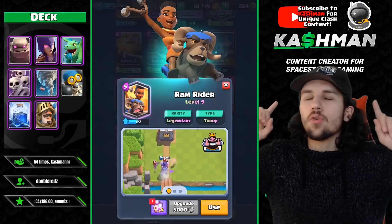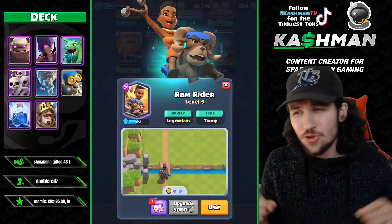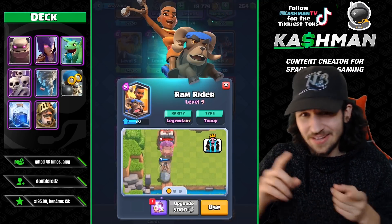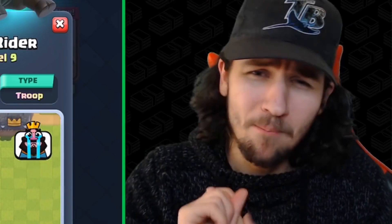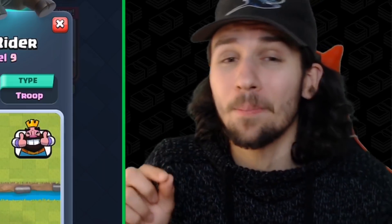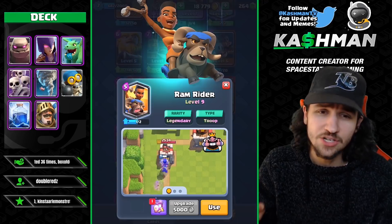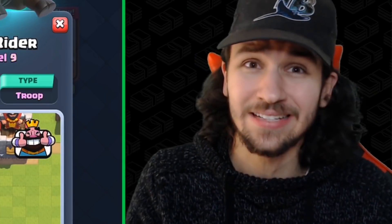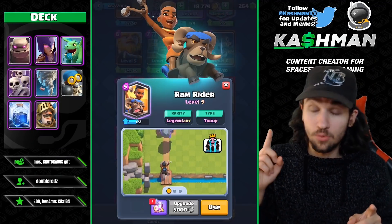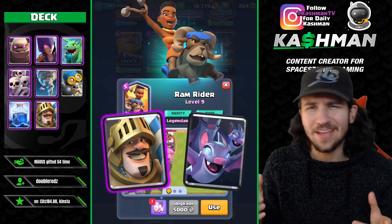At the end of Arena 6, you unlock a card in a legendary chest. That card is a legendary, and you are potentially going to get one of five different legendary cards. But as you proceed through Arenas 7, 8, and 9, you might get more legendary cards. If you unlock the Ram Rider, like I did, you can change the Ram Rider for the Prince in the Golem deck, or change it for the Bats in the Pekka Spellbait deck. If you unlock the Princess, you can change the Princess for the Bomber in either of the two decks.